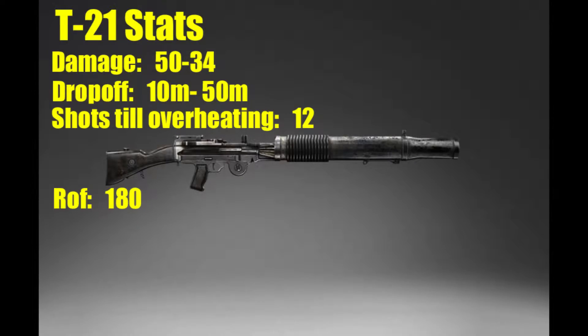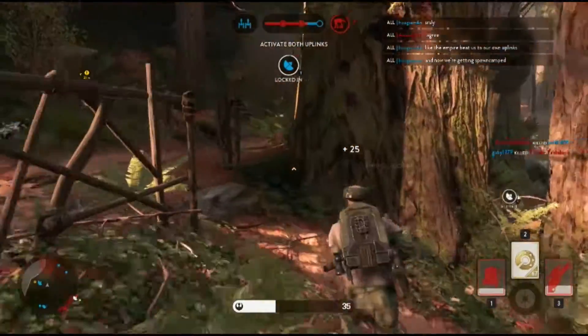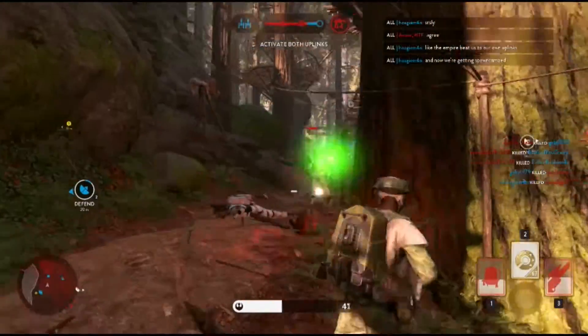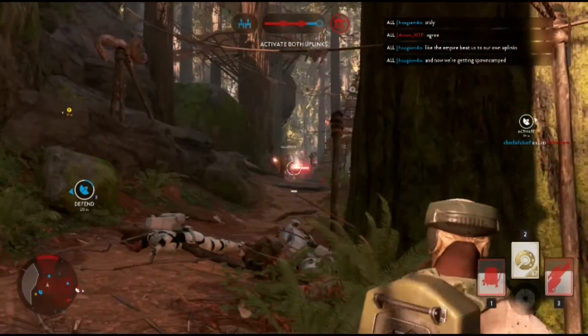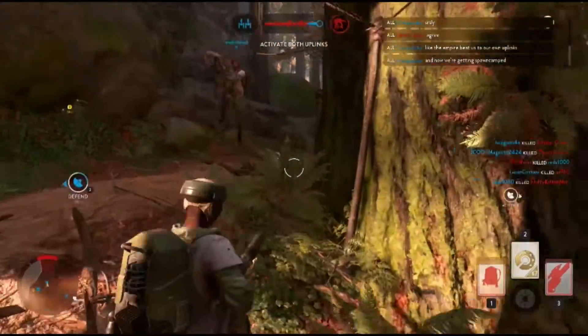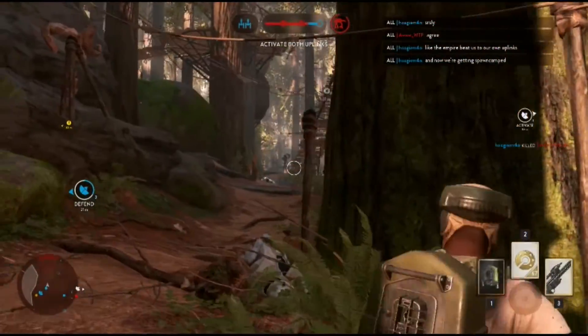To go over the T-21 stats, the damage starts out at 50 and drops off to 34, making it a consistent 2-3 shot kill. Two shots ends at 10 meters, and the 34 damage starts at 50 meters. So at close range you can get 2 shot kills, and at long range it is 3 shot kills. Since it's fully automatic, it will shoot 12 shots before it overheats, compared to the T-21B. The rate of fire is 180.